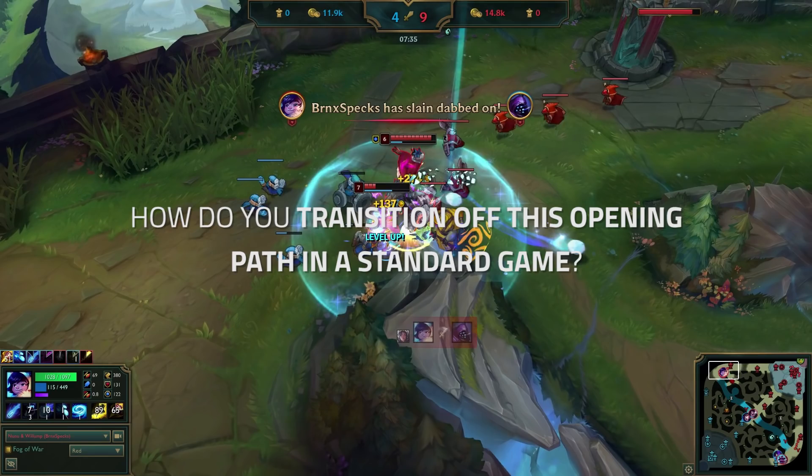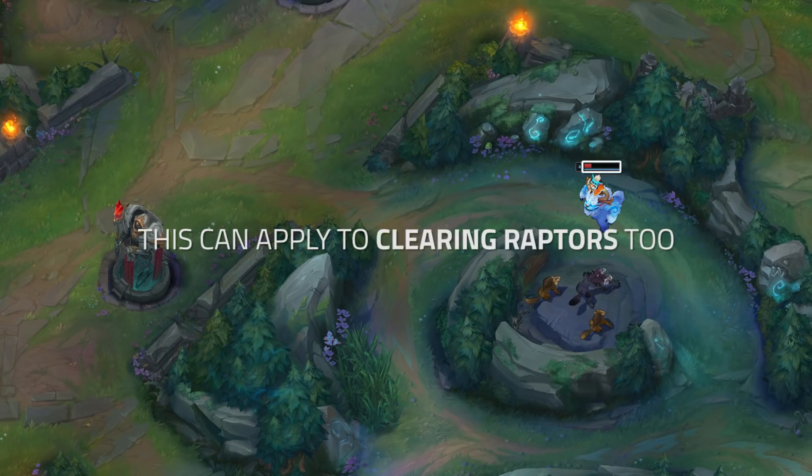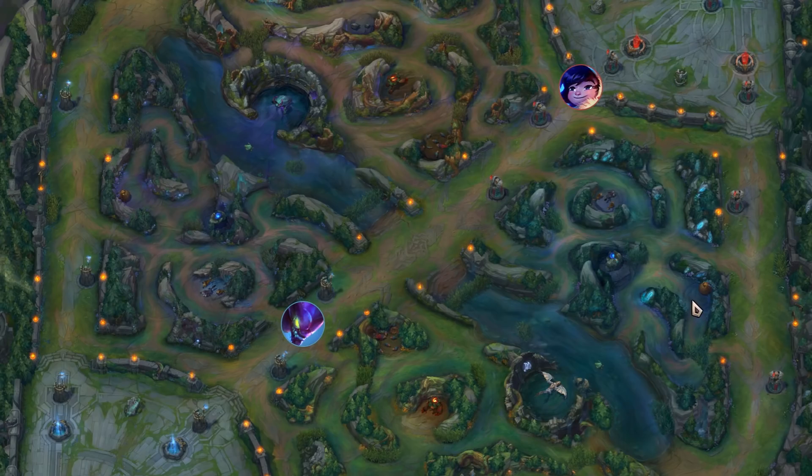The second question is how do you transition off this opening path in a standard game? Usually you would have to recall off clearing your wolves or raptors due to having lower sustain or just losing health inefficiently. After you loop back in, you kill your gromp and then your wolves. That'll be the time the next round of raptors are coming up, and also scuttle crab. You'll want to see where the next scuttle crab is spawning, because if the scuttle crab is spawning on the opposite side of the enemy raptor spawn, the jungler will probably go for the scuttle crab. That's your window to take your raptors and then path down and steal the enemy raptors while Kha'Zix is topside.